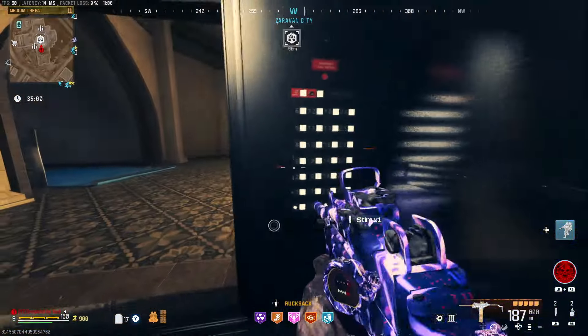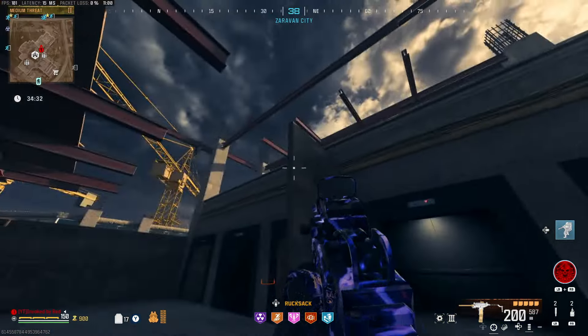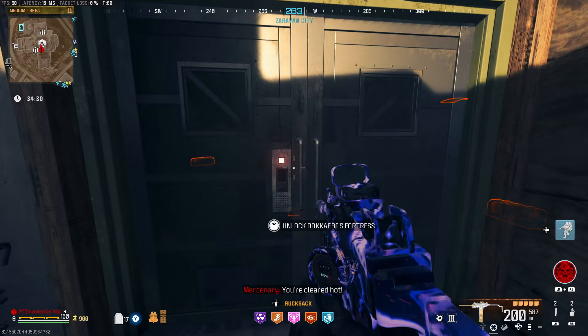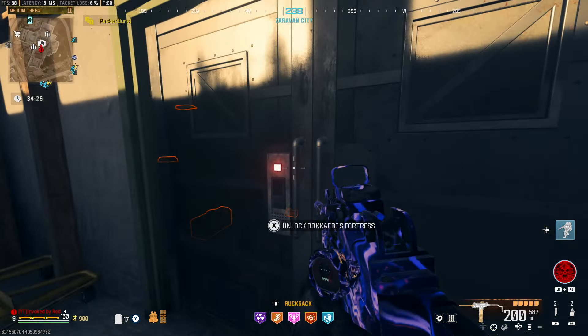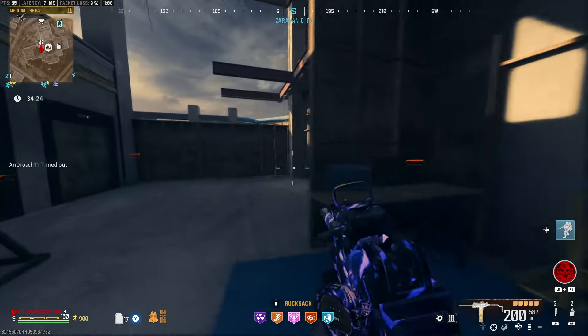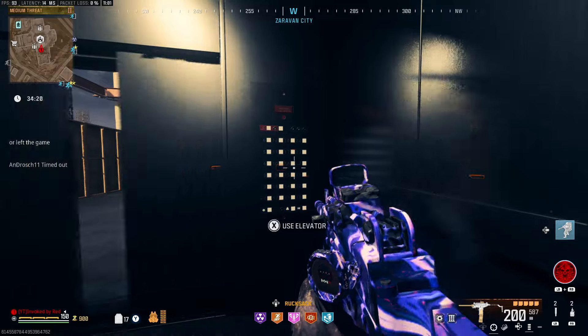Head into one of the lifts and then go to the top floor. When you get out of the lift you'll be in a small rectangle-shaped room with two sets of double doors in front of you, where you'll need to use your Dockerby fortress keycard to unlock. If you have the keycard then unlock the doors here; however, if you don't have a keycard you'll need to take an alternate route to the top.